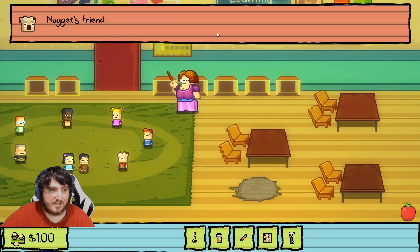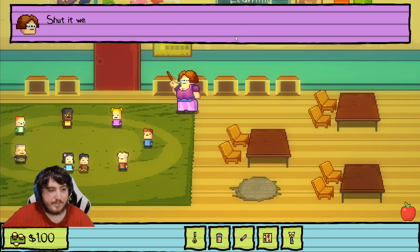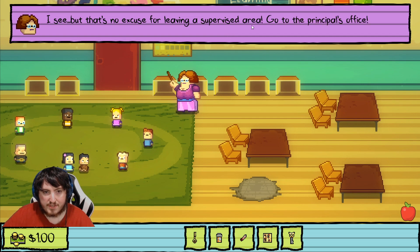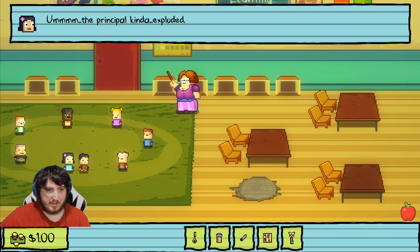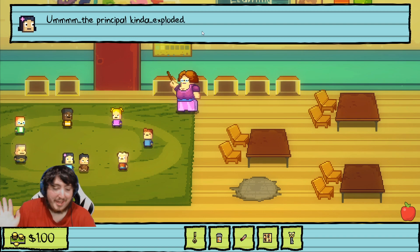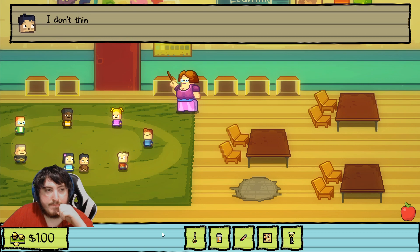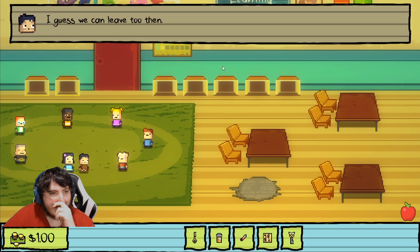'Well, look who's back from skipping recess — Nugget's friend has returned. Billy is free from the evil principal.' 'Shut up, weirdo. I hope you all have a good excuse.' 'I'm sorry, Miss Obligate, but we found Billy — I was in a vat under the school.' 'I see, but that's no excuse for leaving a supervised area — go to the principal's office.' 'Well, the principal kind of exploded — totally not our fault, just saying.' 'So there's no one around to sign my checks?' 'I don't think so.' 'Okay then, bye.'